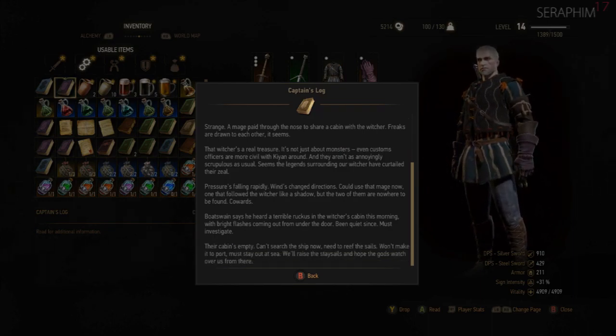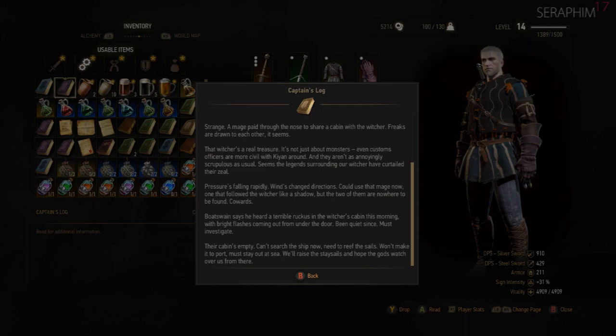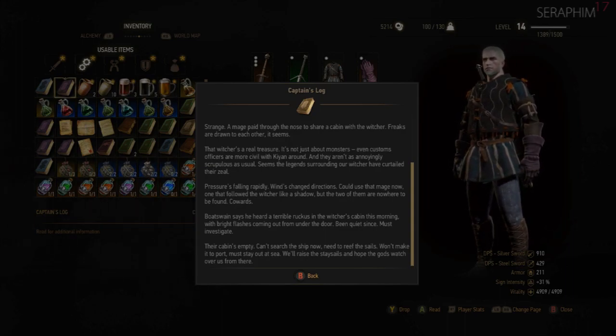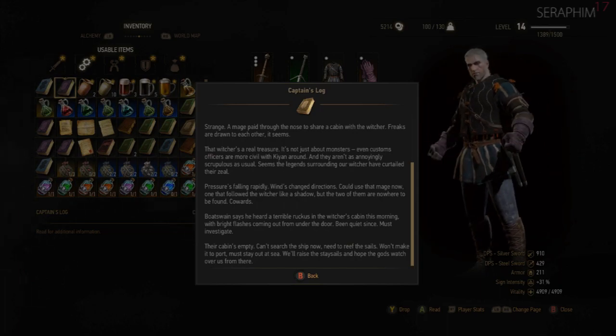Pressure's falling rapidly, winds changing direction — could use the mage now, the one that followed the Witcher like a shadow, but the two of them are nowhere to be found, cowards. Boatswain says he heard a terrible ruckus in the Witcher's cabin this morning with bright flashes coming from under the door — been quiet since, must investigate. The cabin's empty — can't search the ship now, need to reef the sails. Won't make it to port, must stay out at sea. Will raise the stay sails and hope the gods watch over us.